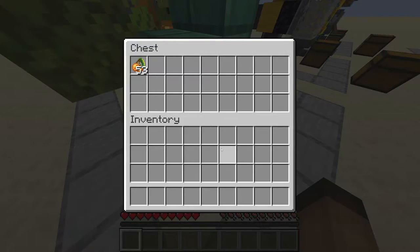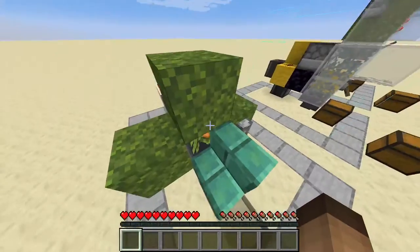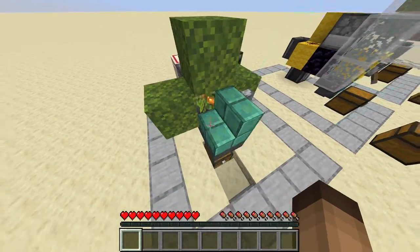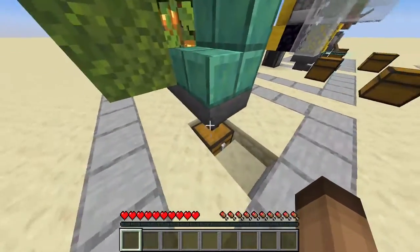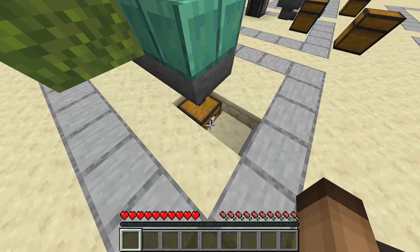I really like it because glow lichen is hard to find, so it's really nice to farm it — to gather a lot of it. So if you get one, you can just make a simple farm and have 50 of them in less than a minute.